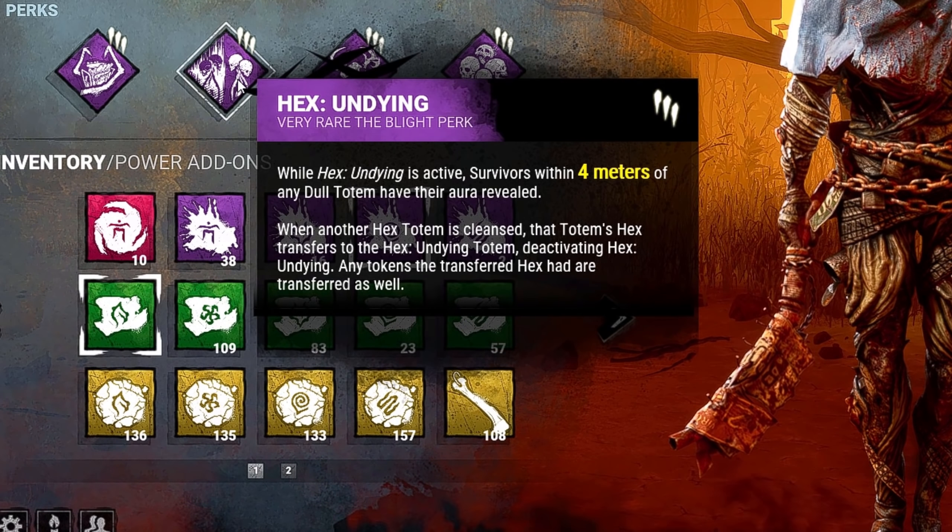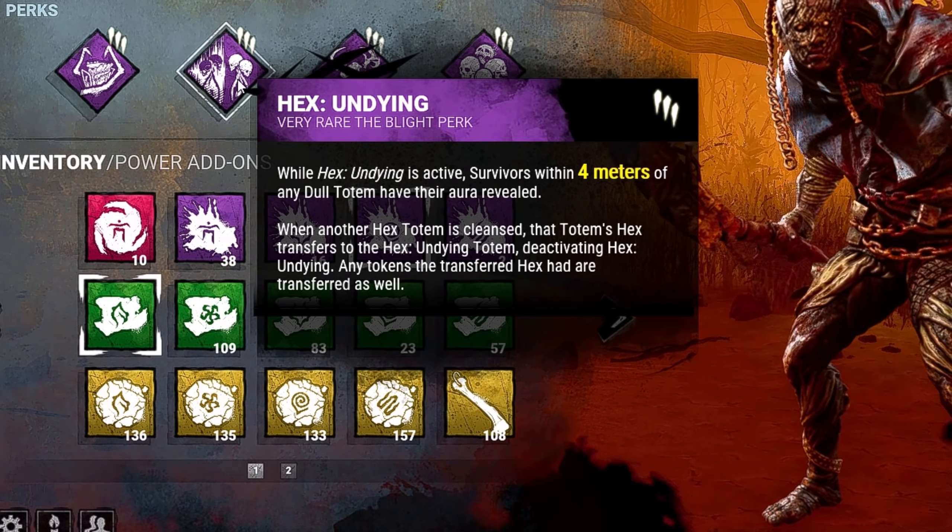Then we have Hex Undying. Whenever a Hex Totem is cleansed, Hex Undying will take its place instead, and any survivors within four meters of Dull Totems will have their auras revealed.